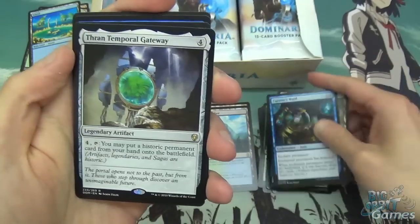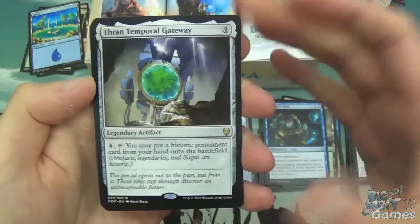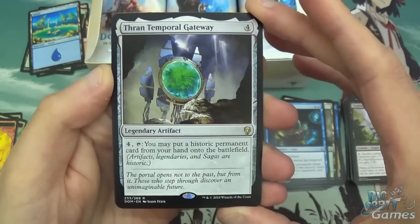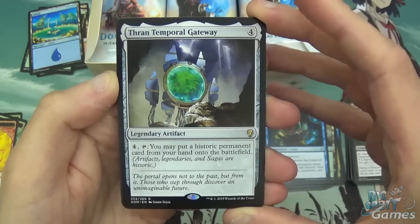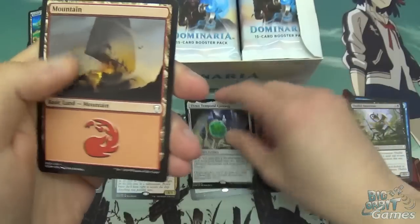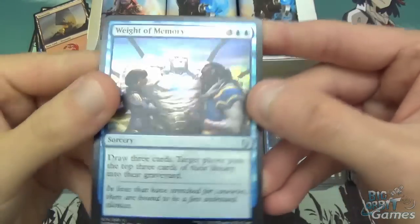And then Thran Temporal Gateway. For four mana it's one of these cards where you just pay four and dump something from your hand onto the battlefield at reduced cost — as if they didn't learn from Kaladesh block. And then Weight of Memory in foil, which again looks pretty nice.